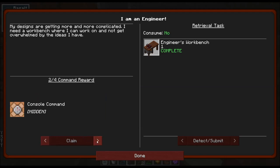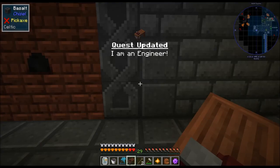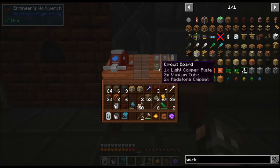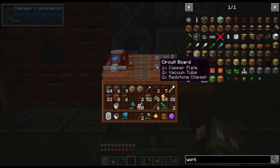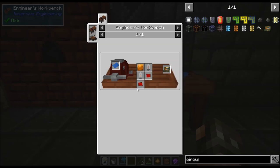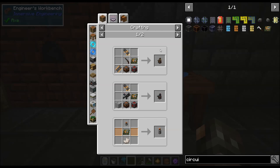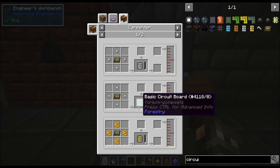We get engineer's blueprint. Console commands — this is cool. We put this crafting component in here. We can now make circuit boards, vacuum tubes, steel mechanical components, and iron mechanical components. The circuit boards are what I need. We're going to need vacuum tubes and redstone chipsets — these I can't even make yet, these are from Buildcraft. I can make the vacuum tubes though. You use those to make sturdy casings, which you use to make all the forestry machines. You also use them in the carpenter to make these different circuit boards.